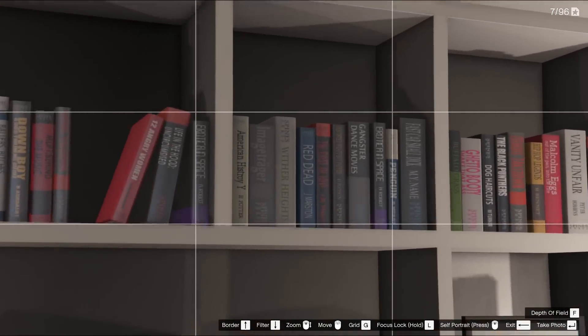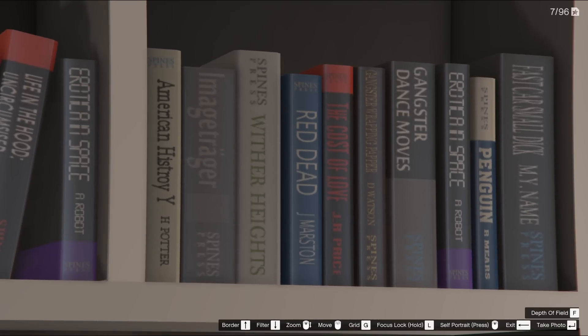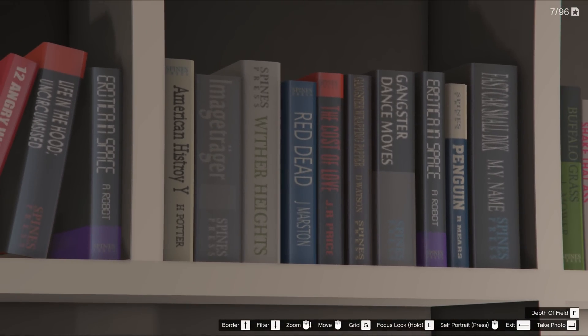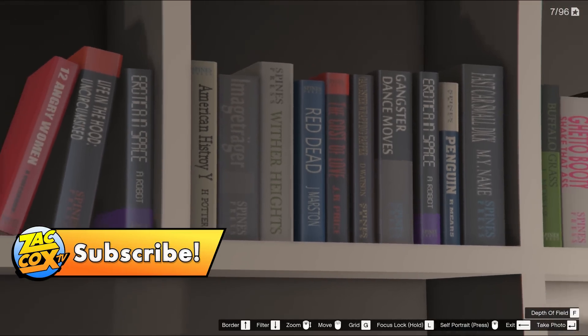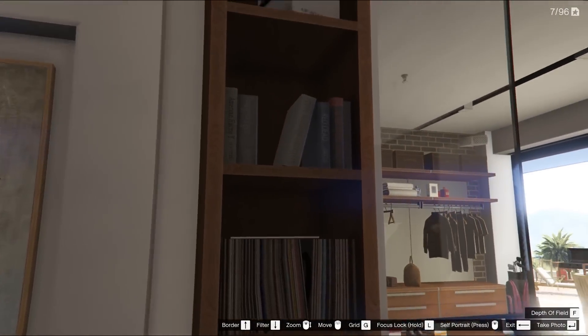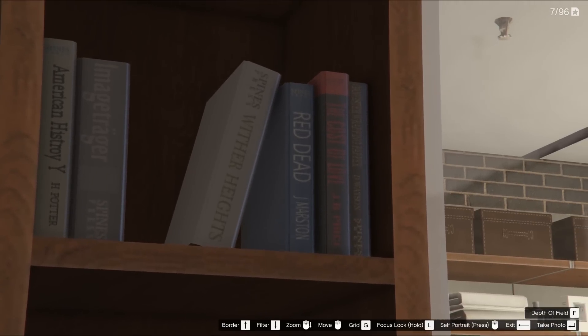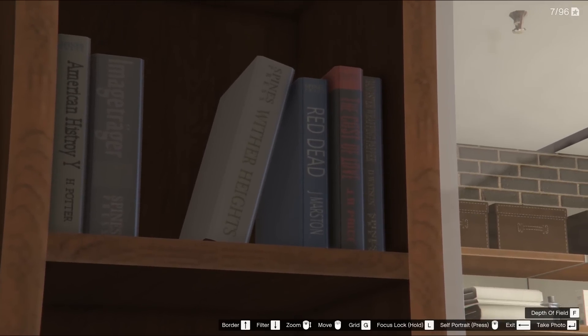This one is probably one of the first Easter eggs ever found in GTA 5. It can be found in pretty much any safe house or any interior — most of the time there are bookshelves with miscellaneous items on them. In pretty much every one of these, there's a book called Red Dead and the author is J. Marston. So we've got the book Red Dead by John Marston — that's a very obvious Easter egg and definitely one of my favorites in the game.